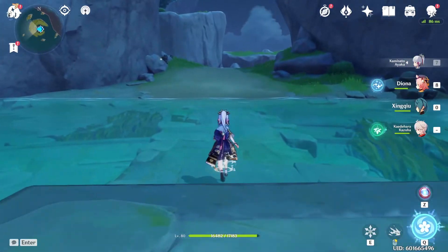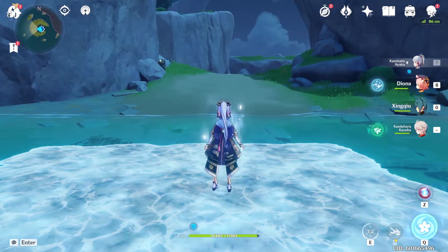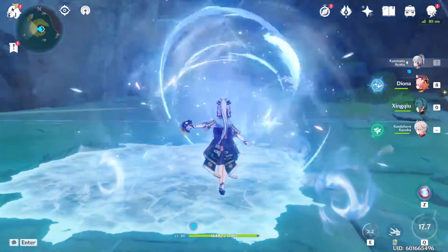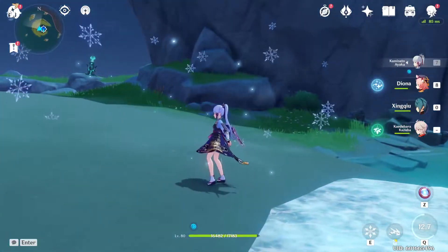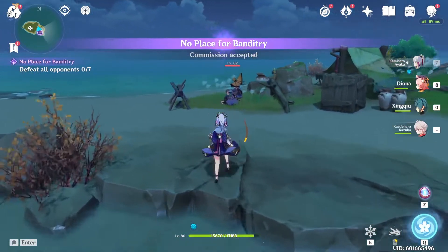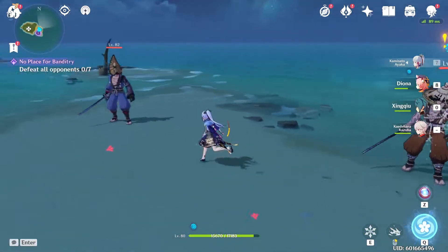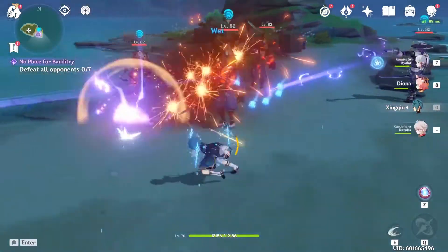Her two main abilities are her E skill, which launches enemies up into the air doing a bunch of AOE, and her ultimate, which is a giant cannon blast as she shoots forward and continues to hit stuff. Ayaka's sprint imbues her with cryo so that her normal attacks do cryo damage as well, meaning everything Ayaka does will be cryo damage.